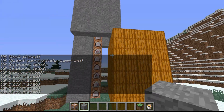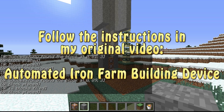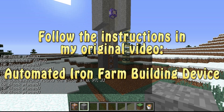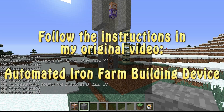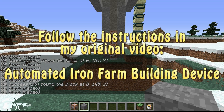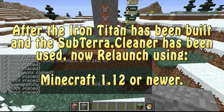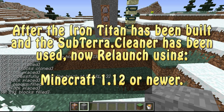What you need to do is follow all the instructions written out clearly in the Automatic Iron Farm Builder video I made earlier. This will go and build the whole thing — building the farms, building all the villages — and it should be spawning iron at that point. Then you can convert this back over to Minecraft 1.12 and you'll be okay.